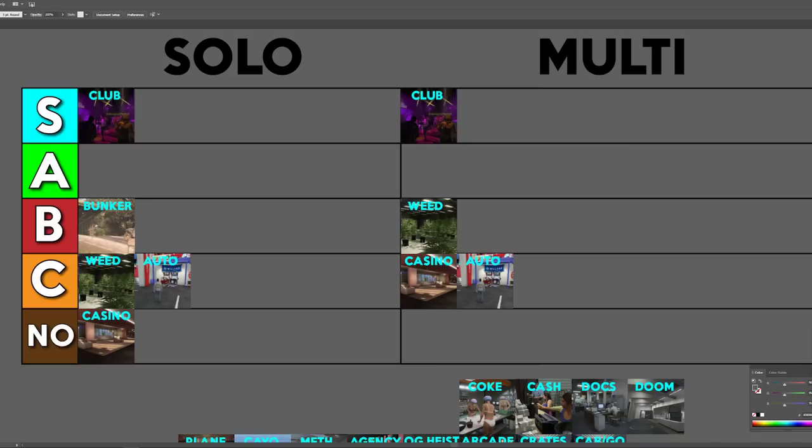My friend was selling multiplayer, he filled it about halfway and we got four buggies — we could barely sell it. So when doing bunker missions solo, if you fill it any more than halfway, you're going to be in some really tough water — that's why I'm putting it into B tier. However, if you're doing the bunker multiplayer, it's going to go easily into A tier.